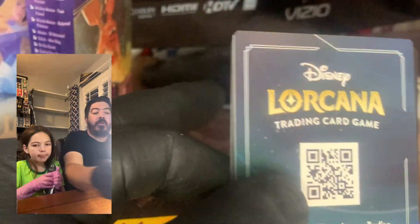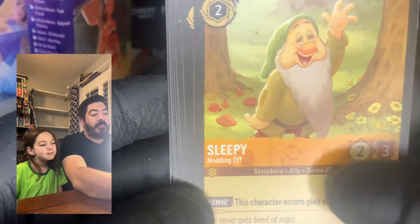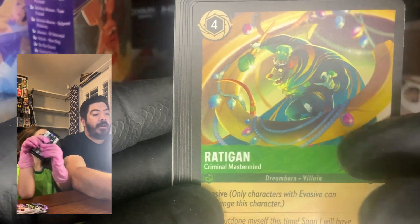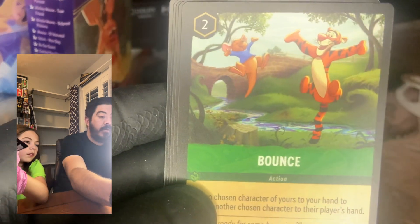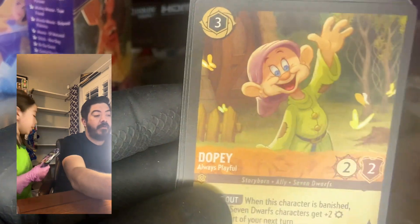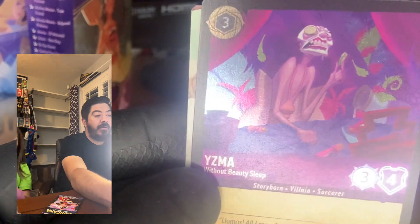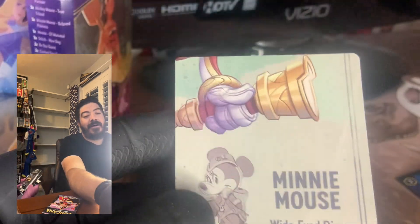We got Cruella De Vil, Sleepy, Merlin, Go the Distance, Radigan again, Benja Guardian of the Dragon — I'm assuming that's from Raya — Bounce, a more intense version of this character, Dopey — how cute! We got Merlin, and The Queen as the ultra rare — that's a nice card. And oh, that's awesome — that's a good Yzma 'Without Beauty Sleep' — that's hilarious, that's a good card!